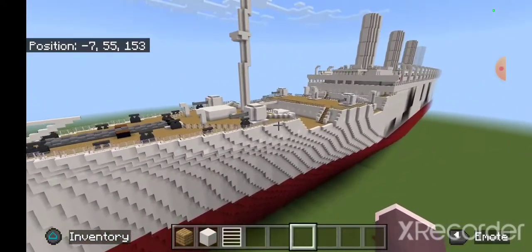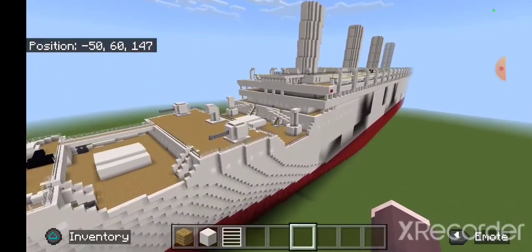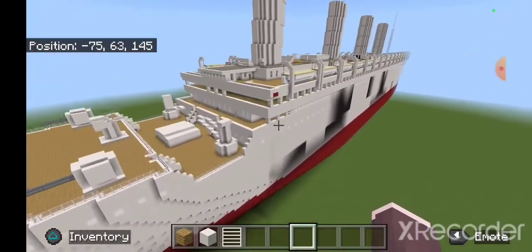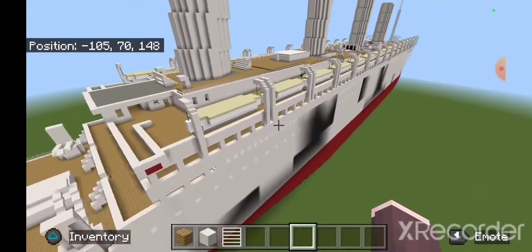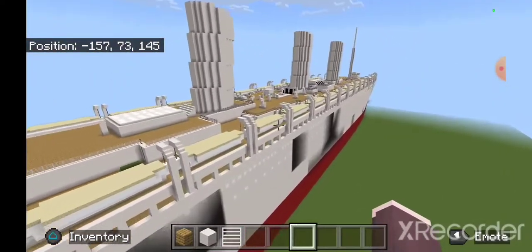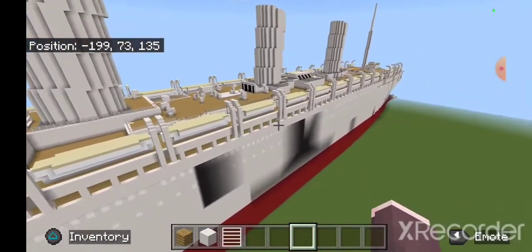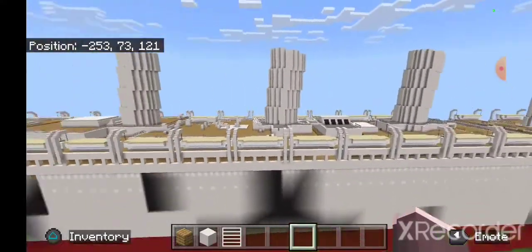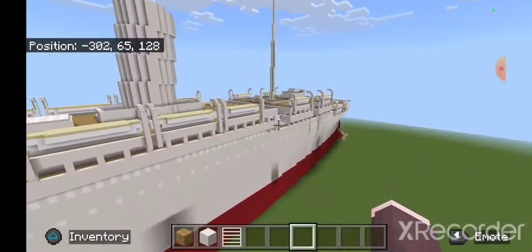This is what she looks like. I also did this so I could do the dazzle scheme, but that is a video for another day. There's no difference to her other than the other video I did on the copy of her — except she's all white and she's only got two masts instead of her original four.